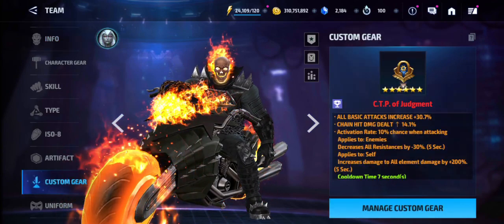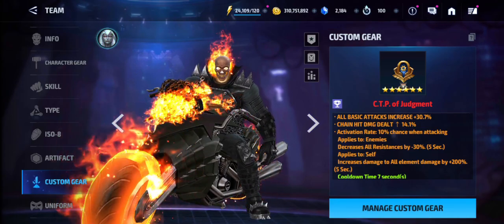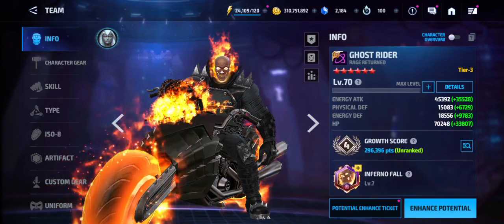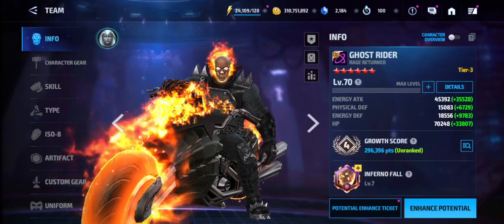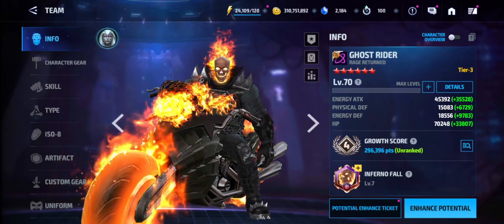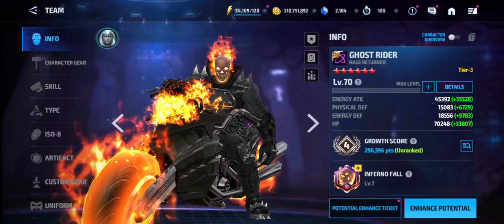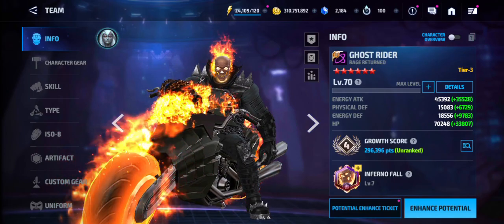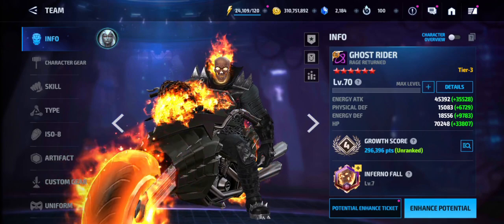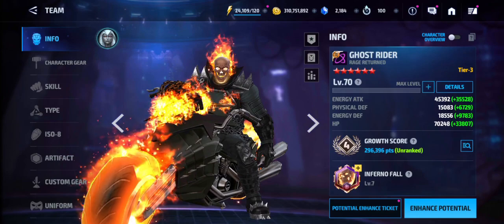This is basically with a CTP of Judgment — if I give him CTP of Rage you most likely crush Alliance Battle. So he's so impressive, I absolutely love this damage output. This is basically a major upgrade. On top of that he's very tanky, he has the healing, and the damage reduction is applying to all factions. He's also easy to play — we don't have to wait for long cooldowns on the third skill or the fifth skill like we used to with the King of Hell uniform.